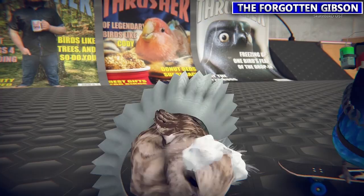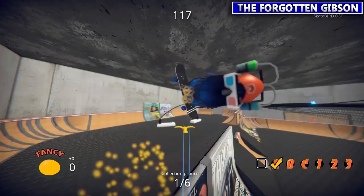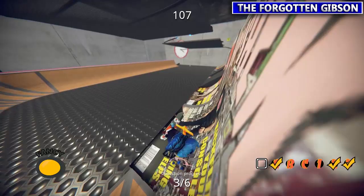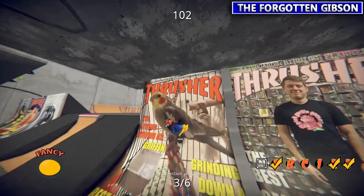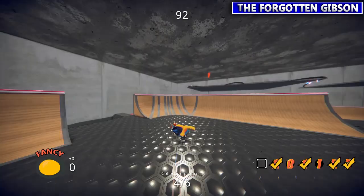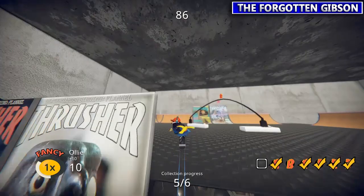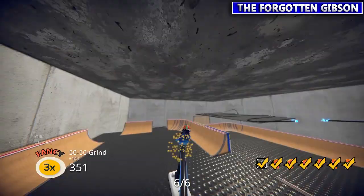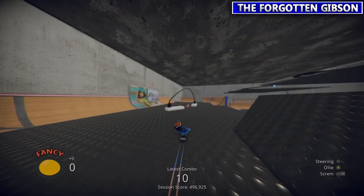Next up we're going back to Craig. He wants you to collect ABC 123. Grinding this little cord over here can be a little tricky at times — eventually you'll get it. Craig's happy.